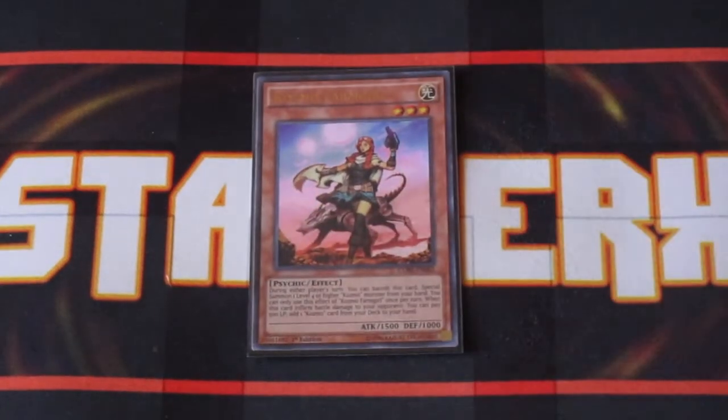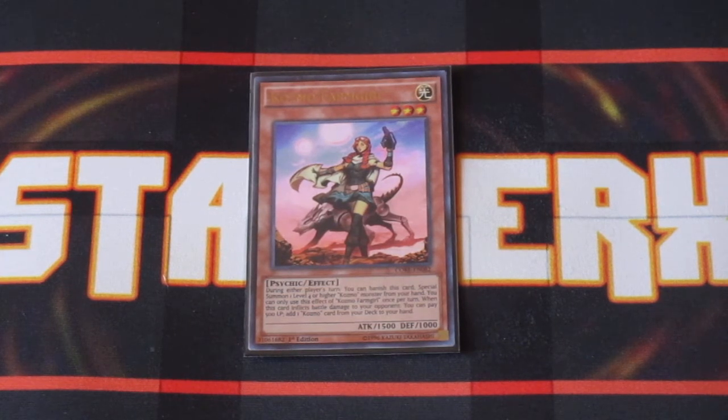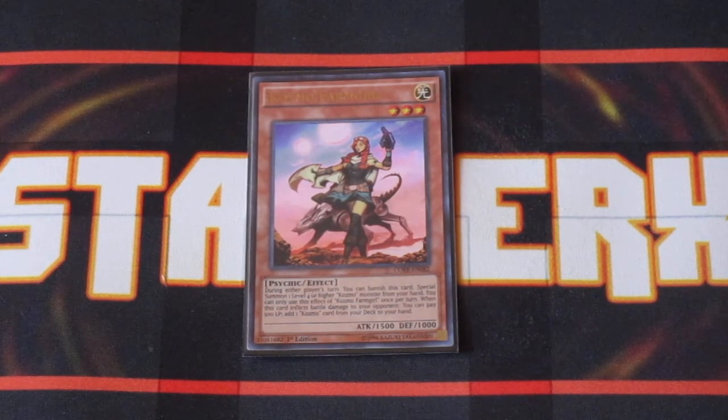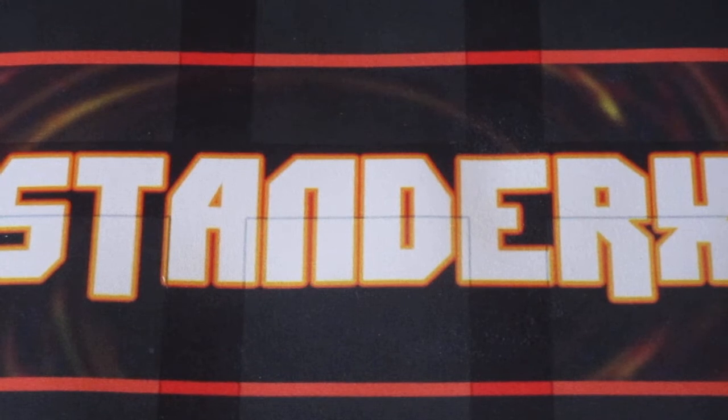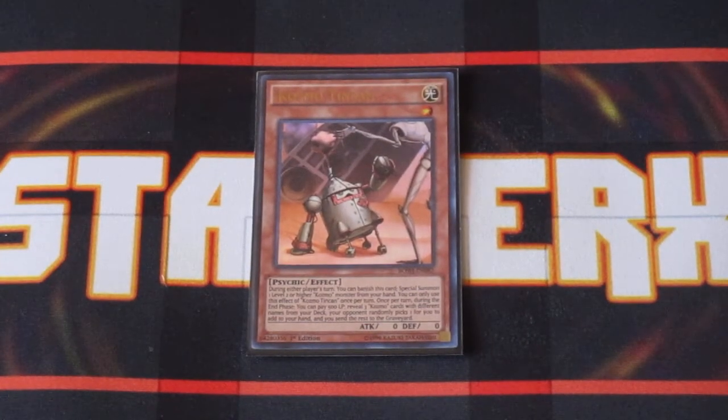Cosmo Farm Girl — she is an OTK machine. Whenever she inflicts battle damage to your opponent, you can pay 500 life points, search your deck for a card, add it to your hand, and then use her pilot effect to banish her and special summon the Cosmo monster you just searched onto the field to extend the attack string. And then last but not least, Cosmo Tin Can: pay 500 life points and during the end phase reveal three Cosmo cards from your deck to your opponent. Your opponent chooses one randomly and adds that card to your hand; the other two cards are sent to the graveyard.